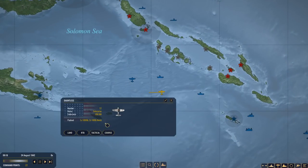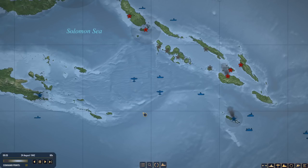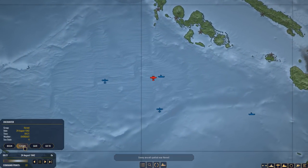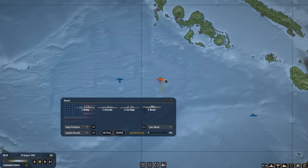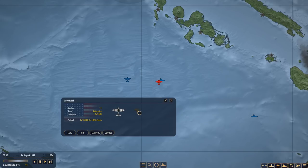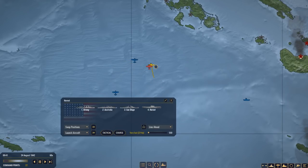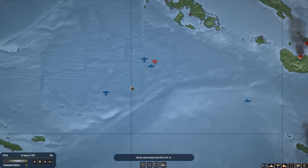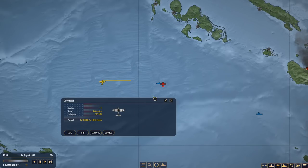Well done, you guys can RTB. The other Dauntlesses from the Enterprise are still looking for a target, and the Hornet can't launch because we just retrieved a whole bunch of aircraft. We have to find the origin point of those fighters — we gotta know where they came from. That's potentially the scout from the aircraft carrier, or from the submarine we just killed. Hornet, we cannot stay at this location — head south. These guys still have a good amount of endurance.